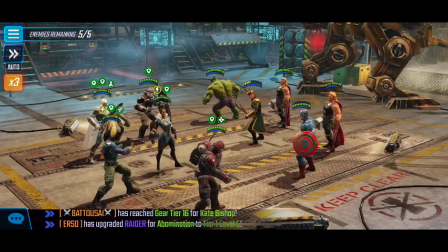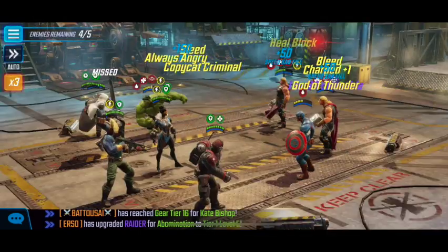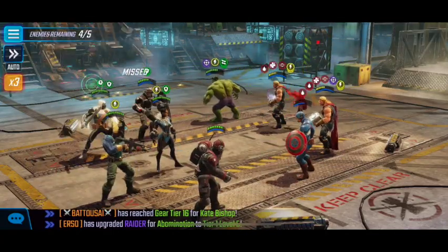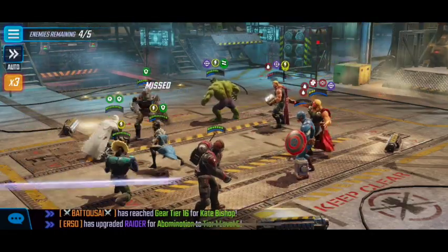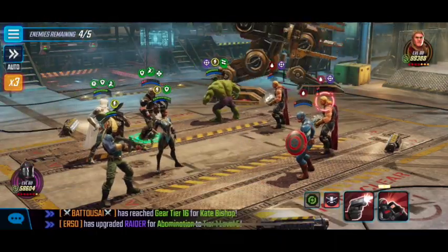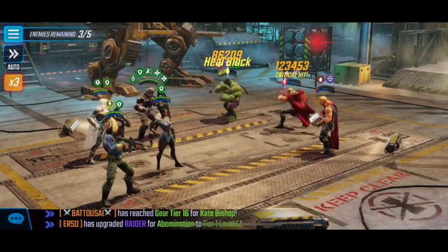Killmonger and Taskmaster with their reworks actually completely destroy Loki before he gets to mind control and kill someone. And then Taskmaster's blinds — if he gets the Thors, which he should, because his ult blinds three enemies, so chances are one Thor not getting blinded is unlikely. And the reworks for Killmonger and Taskmaster are enough to overcome the changes made to Thor and Hulk.